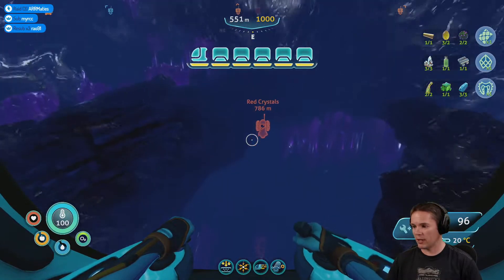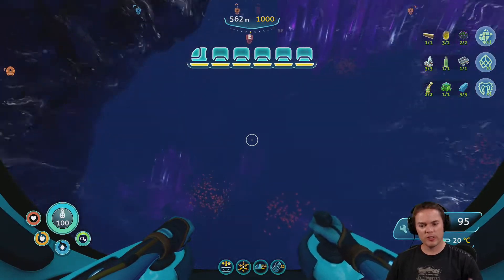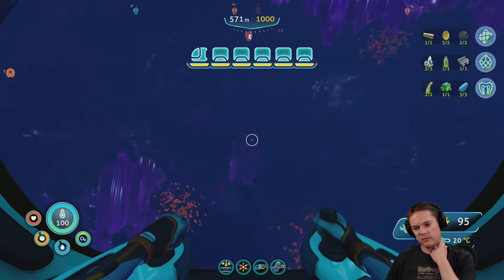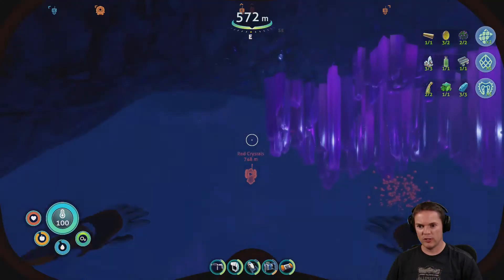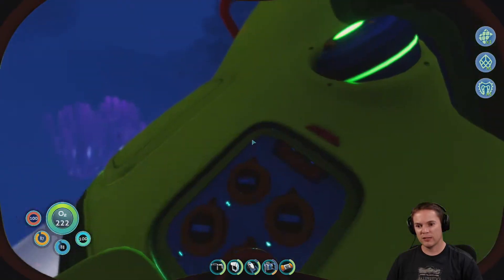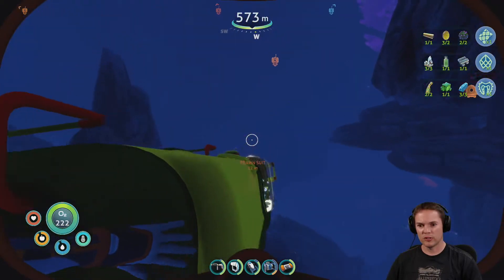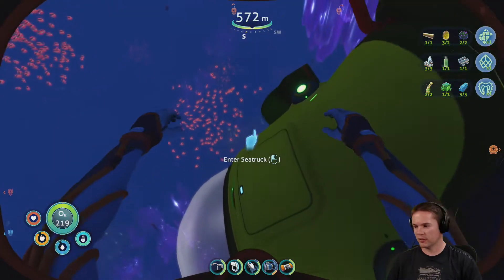Can't seem to add your depth upgrade Mark One to go deeper — have you got the Mark One built? In the sea truck, where do you do it? Have you been into the little panel on here and put it in there? It should just go in there. The prawn suit obviously that's a separate thing on the back of the prawn suit.